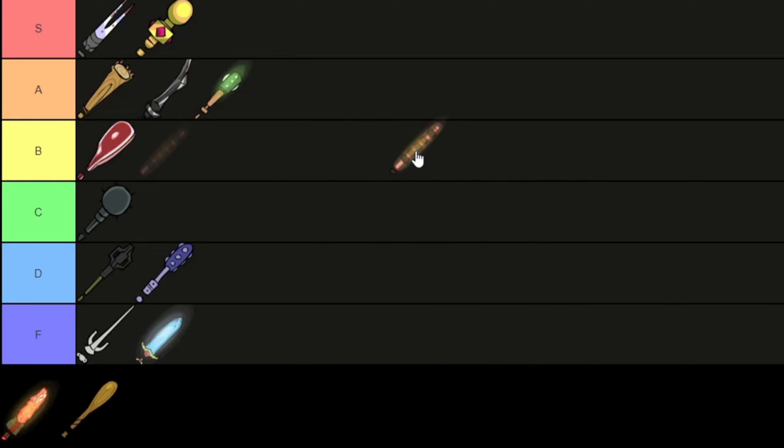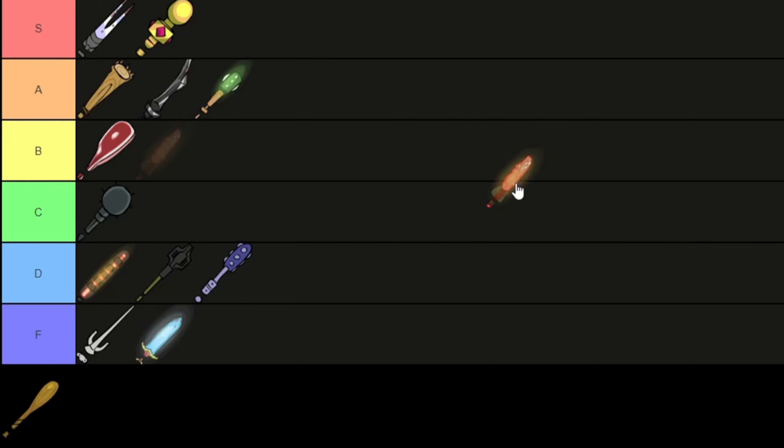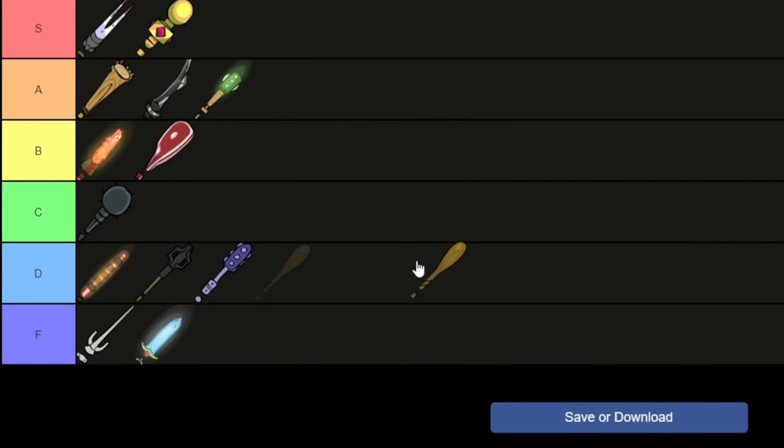The glow stick is a pretty mid weapon — it gives five magic and defense but takes away four strength, which is crazy, so I'm putting it in D tier. The dragon sword is not too bad — it gives plus two magic, agility, and strength and can set enemies on fire sometimes. It's not the best, it's not the worst — I'd put it B tier.